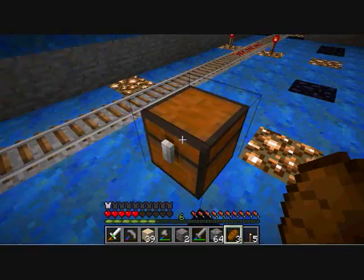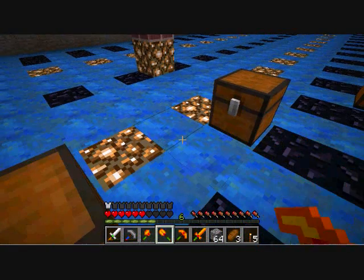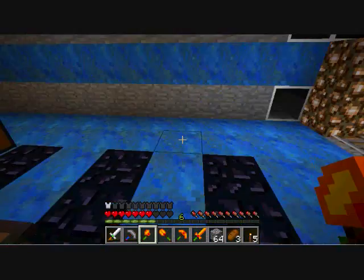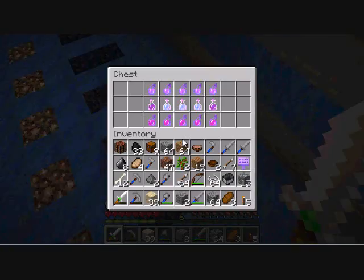Do you like the diamond tool textures here? I just realized I haven't shown you guys those yet. Got the sword, which I think looks cool, and the pick, shovel, and the axe. I think they look cool on Zombie Pigmen particularly, because they're just carrying around these awesome looking swords.